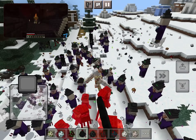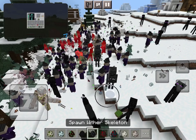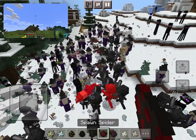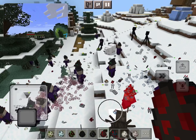Inside the Nether, you can find a Blaze and kill it. It may drop a blaze rod which you can turn into blaze powder. Then, with an ender pearl, combine it to make an Eye of Ender. Right-click on the Eye of Ender and it will fly in the direction of the stronghold. If it breaks, you will need to use a new one.